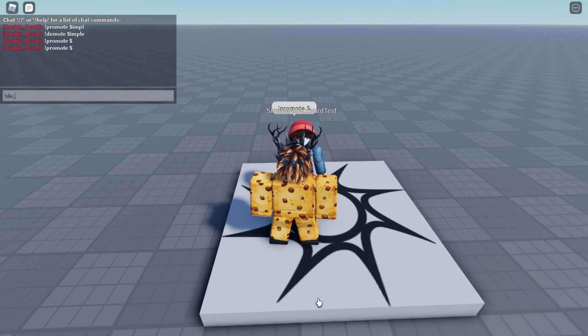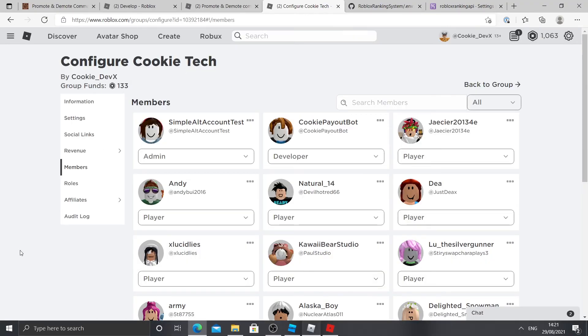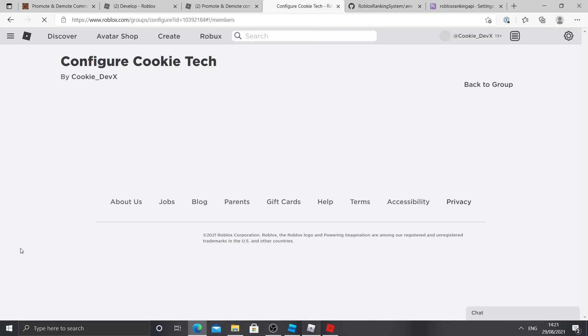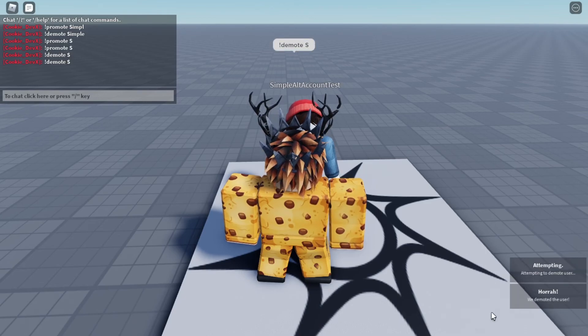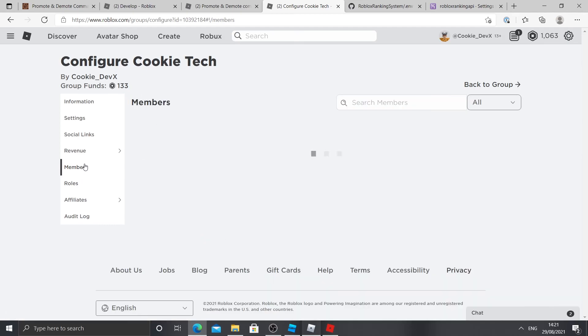And now I'm going to demote them. So I'm going to say demote S, then attempting, and you can see they become a Moderator. Then I'll demote them again and they'll become a Player. You can see they have become a Moderator once my slow internet finally loads in. And you can see it says Moderator. Now if I demote one last time — attempting — it says hurrah, and you can see the user has become a Player.